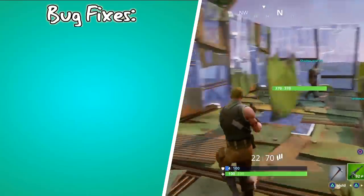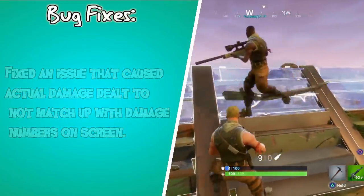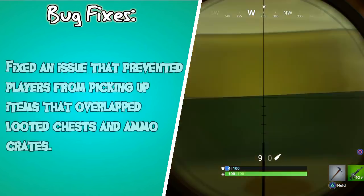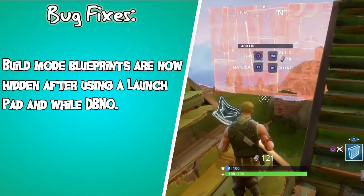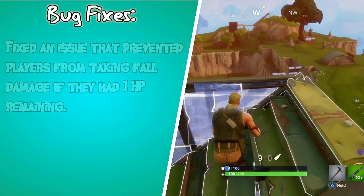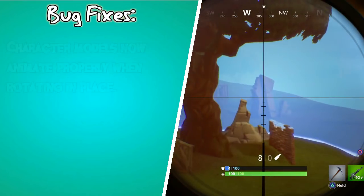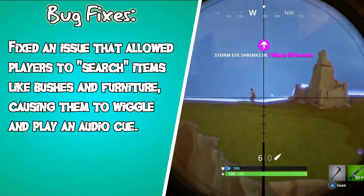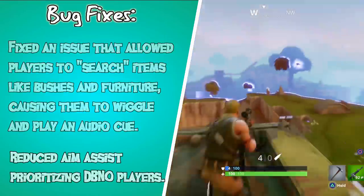Moving on to the bug fixes: they fixed an issue that caused actual damage dealt to not match up with the damage numbers on screen. Floating damage numbers would sometimes be one digit higher than the actual damage dealt due to rounding issues. Chests no longer appear unopened at a distance when they have already been looted. Fixed an issue that prevented players from picking up items that overlapped looted chests and ammo crates. Build mode blueprints are now hidden after using a launch pad. Fixed an issue that prevented players from taking fall damage if they had 1 HP remaining. Fixed a broken animation that occurred while switching between certain equip items. Fixed the Renegade Raider outfit's head so it doesn't clip through the helmet anymore. Character models now animate properly when rotating in place. Fixed an issue that allowed players to search items like bushes and furniture causing them to wiggle and play an audio cue — these types of items are now only searchable in the save the world co-op mode. And they also reduced aim assist prioritizing for controller players.